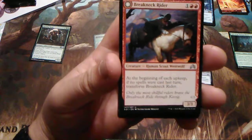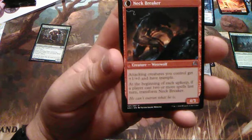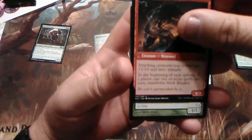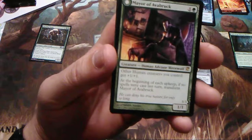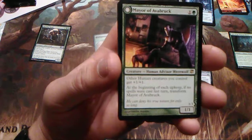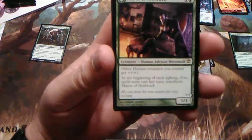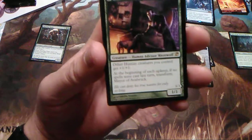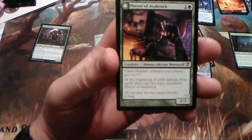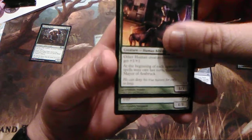Mayor of Avabruck — for one and two green, this is my favorite. If no spells were cast, transform him. He goes from a 3/3 for three to a 4/3 — Howl Pack Alpha. Attacking creatures you control get +1/+0 and have trample. At the beginning of each upkeep, if a player casts two or more spells last turn, transform back. Mayor of Avabruck — as a 1/1 for two — other human creatures you control get +1/+1. Because they're humans before they transform. At the beginning of each upkeep, if no spells were cast last turn, transform Mayor of Avabruck.